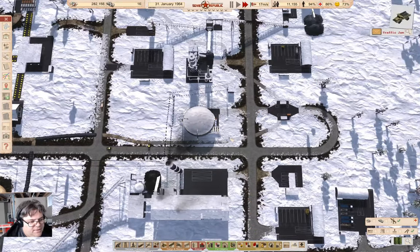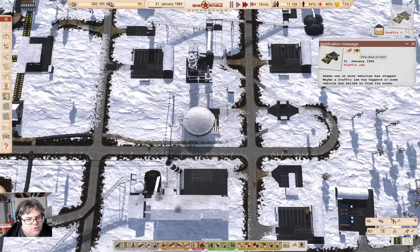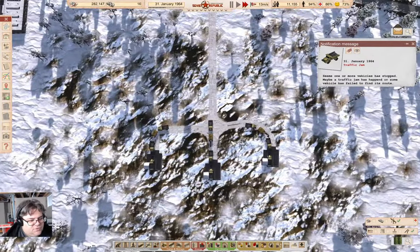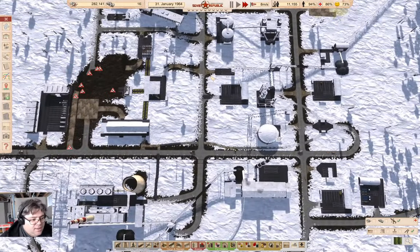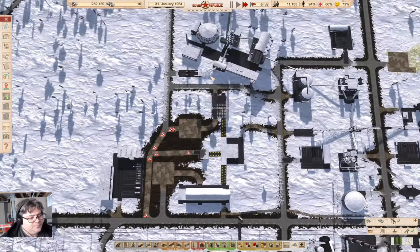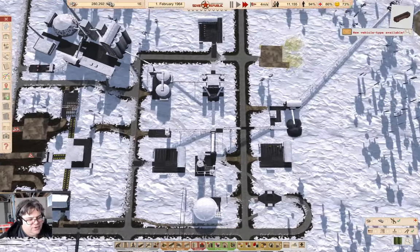Oh, we are building paths now — good. Traffic jam, it's going to be over by the... yeah, it's over here. Good. So these two heli pads will get materials for construction over there.